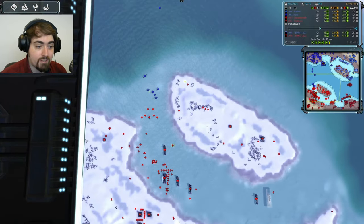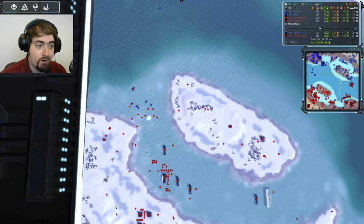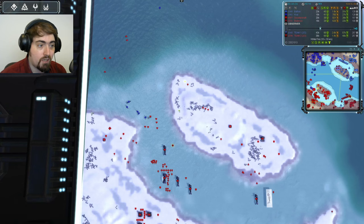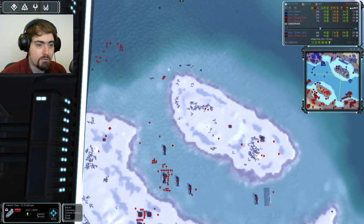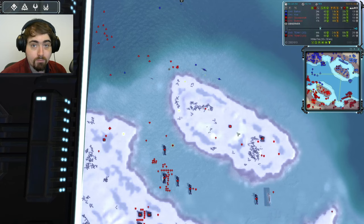Gzeit didn't have T2 Navy at the time we spoke, though he does now. But he was the only player to go for T2 Air. When this first destroyer comes in from Carl, we can see the torpedo bombers from Gzeit are going to be on hand to see them off. Carl has a wave of subs to block them from just walking in and smacking up all the eco damage. He is going to see them off — he's probably going to snipe out this destroyer before it does too much damage.